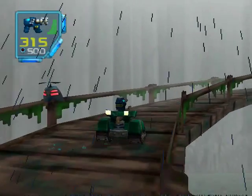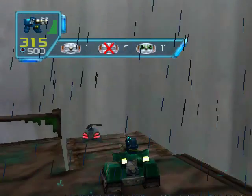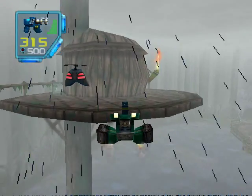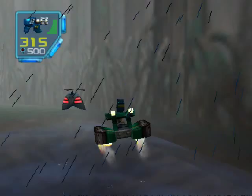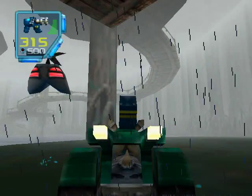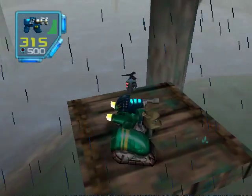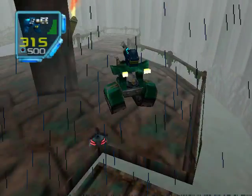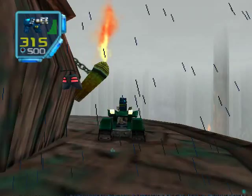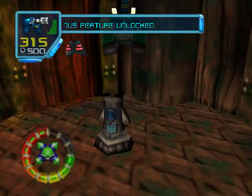I thought there was a jet fuel pad around here, but there isn't. So you just have to rely on Lupus' ability to fly. Activate that just in case I fall. It's up a little bit high, so you have to time it just right. Try it one more time. Perfect. Let's grab that - it's a time mine increase, which I'll probably never use. And we get the bonus totem.